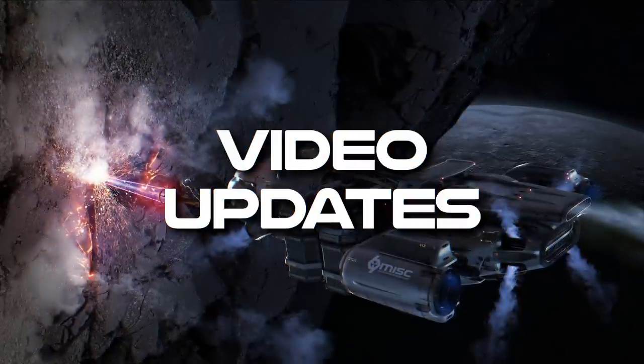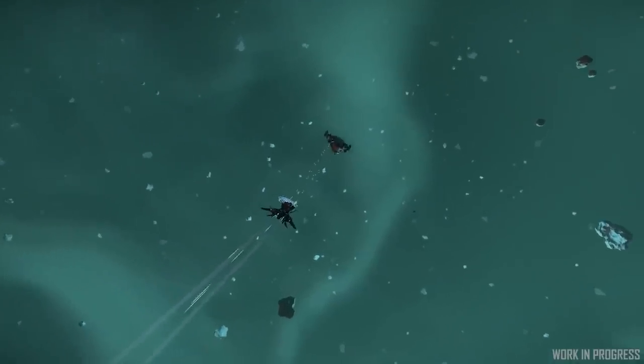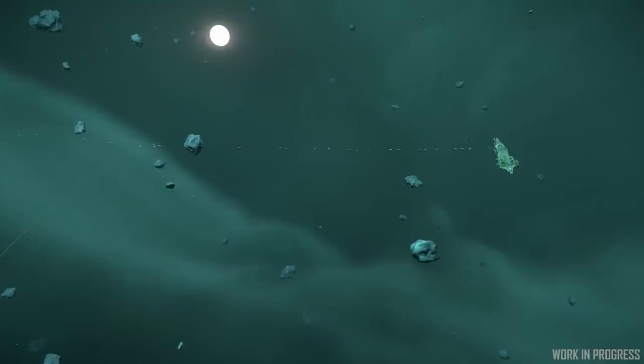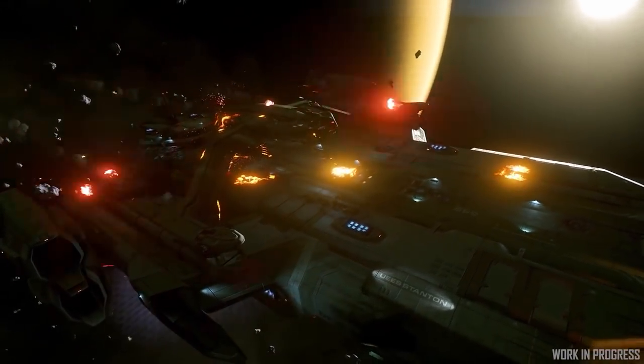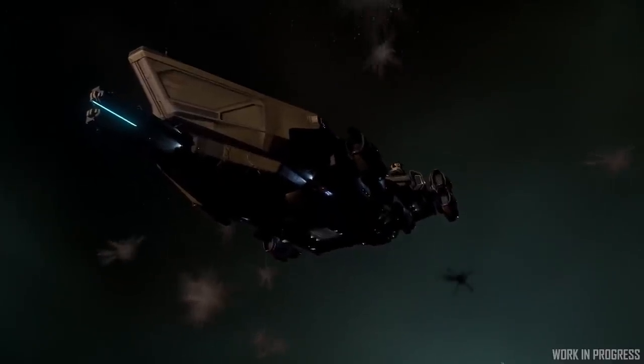For video updates, we had an ISC with two featurettes. The first was a capital ship battle featurette. The first question was how they balance the smaller aspects of capital ships to support the event — things like improving turret behaviors so they not only attack fighters but also incoming missiles. Turrets on a capital ship will try to pick bombers as their targets over small fighters, because fighters aren't going to be nearly as much of a threat.